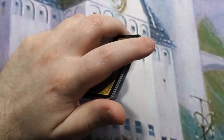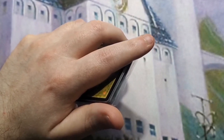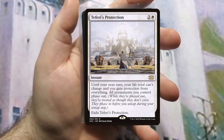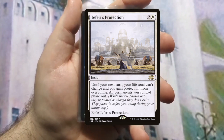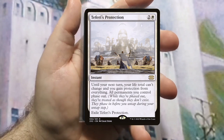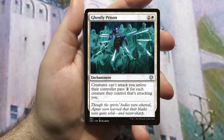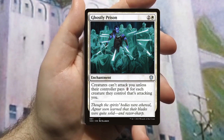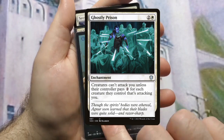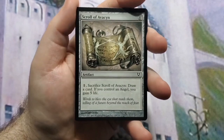They owned two of these cards — both of them together are worth more than the deck itself, but they own them so it doesn't matter. Teferi's Protection is great and should be in any white deck — it's anti-board wipe; if somebody goes to wipe the board you use it and all your stuff is safe, and you are too. Ghostly Prison helps prevent others from attacking you — it makes attacking you cost two generic mana for each creature attacking.